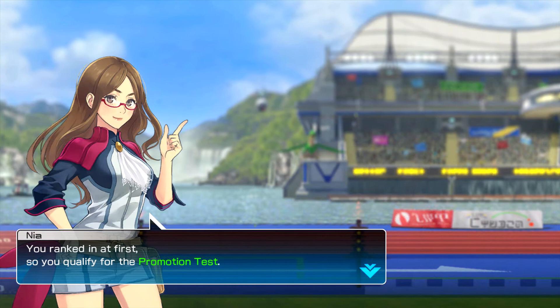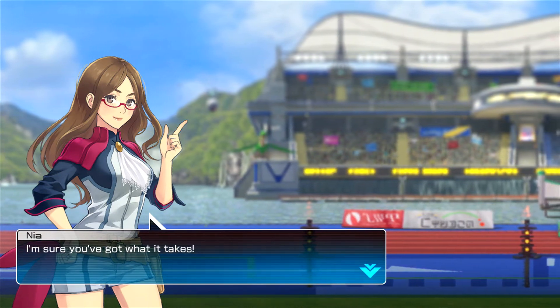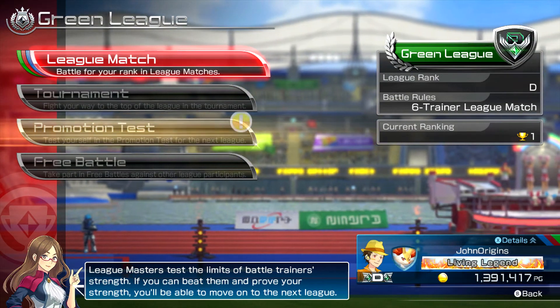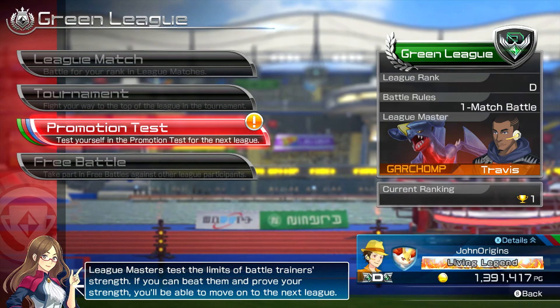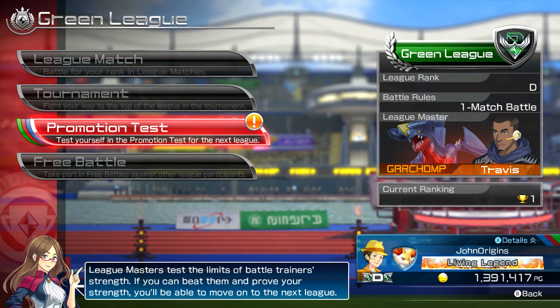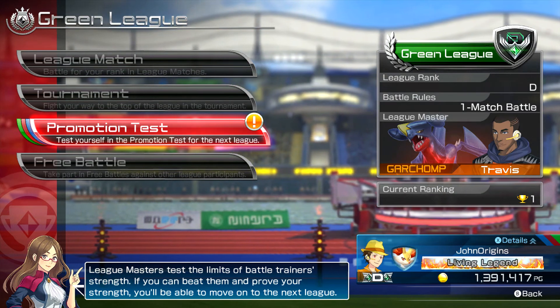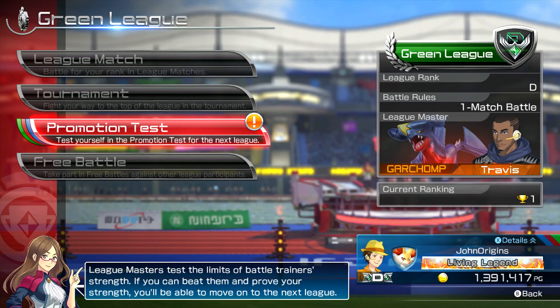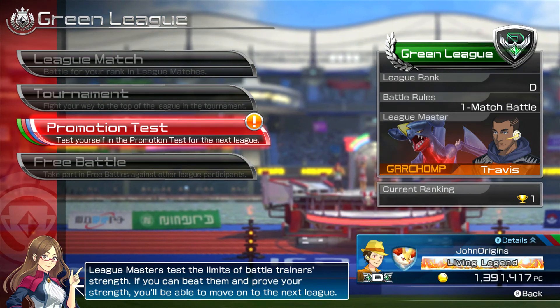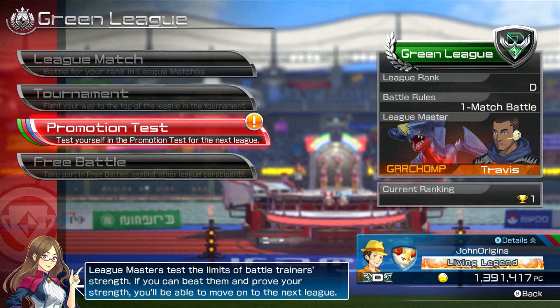We qualified for the promotion test. So we need to be the master and then we can go to rank C — that'd be sick. In the next episode we'll be facing Travis and his Garchomp, so that's something to look forward to in the coming episodes. Hopefully we can get to the C League and things can get interesting. If you guys enjoyed this, make sure you leave a like, comment, and subscribe. I've been John Aranjins and I'm out — cheers, see you next time.